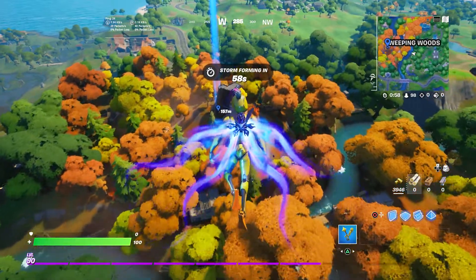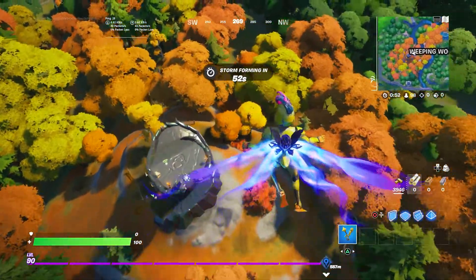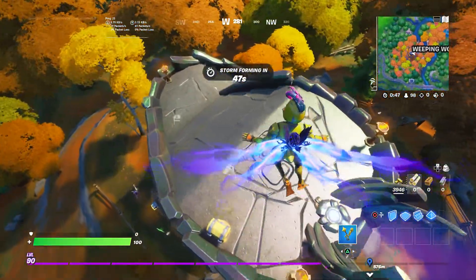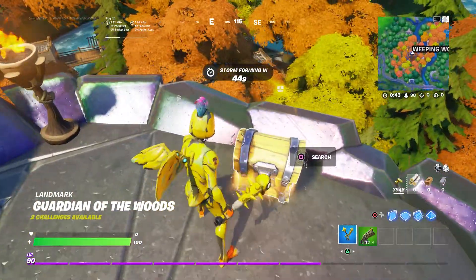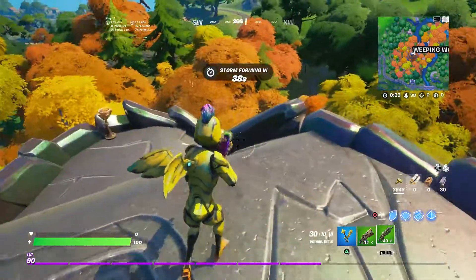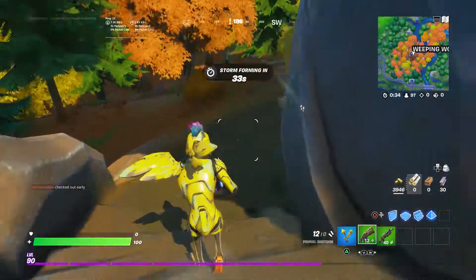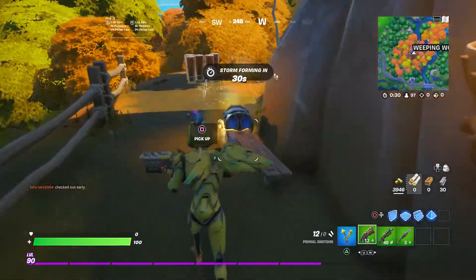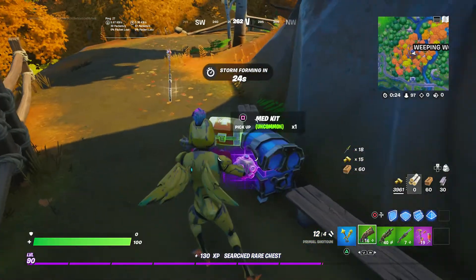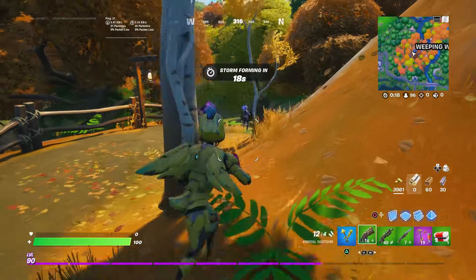I noticed there was one thing I messed up on yesterday — if somebody already killed the guard I didn't even get to start shooting at it. Someone's landing here — please do not kill me. This weapon might be useful to kill the guard, but keep in mind there are going to be other players wanting to complete this challenge too. The guard's way down here.